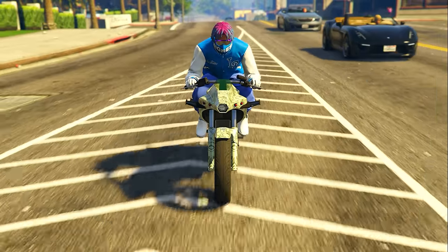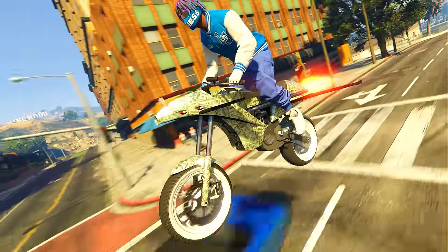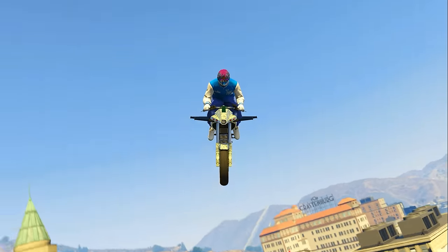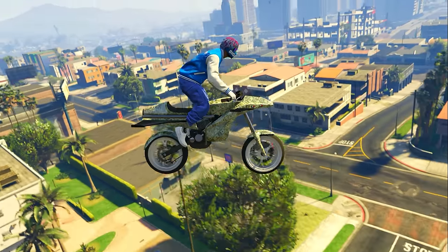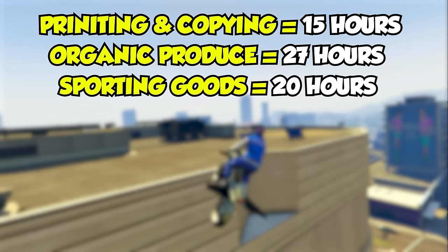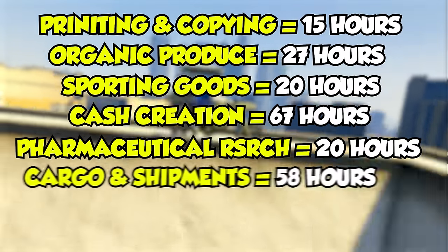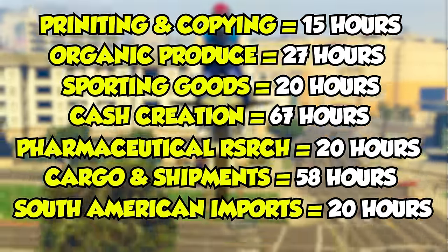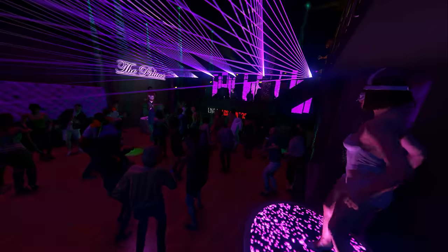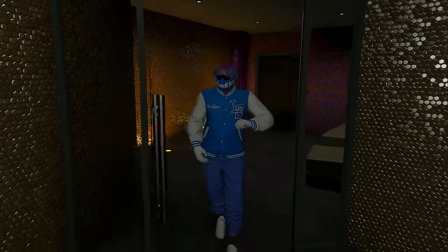The nightclub is supposed to be a completely passive business that makes you money in the background while you play GTA Online. The technicians will be getting crates passively, but if you relied on them 100%, here's how long a full stock would take: Printing and Copying — 15 hours, Organic Produce — 27 hours, Sporting Goods — 20 hours, Cash Creation — 67 hours, Pharmaceutical Research — 20 hours, Cargo and Shipments — 58 hours, and South American Imports — 20 hours. So you don't want to rely solely on your warehouse technicians.